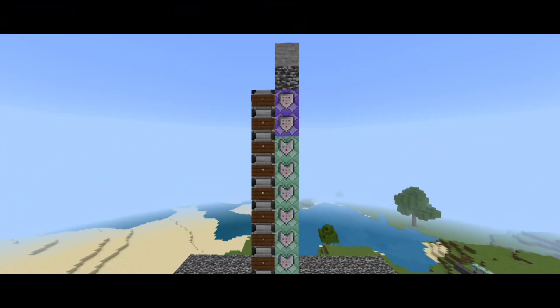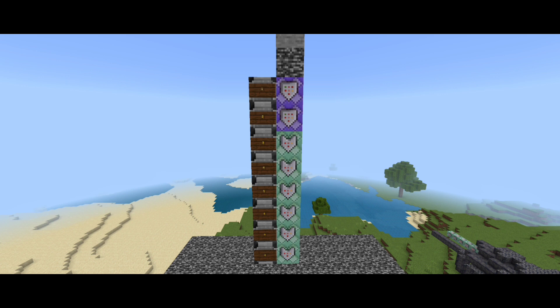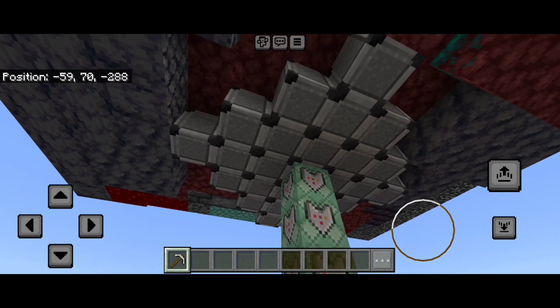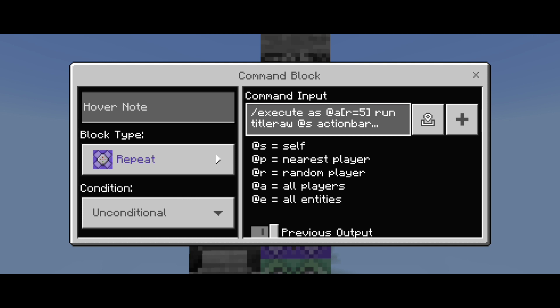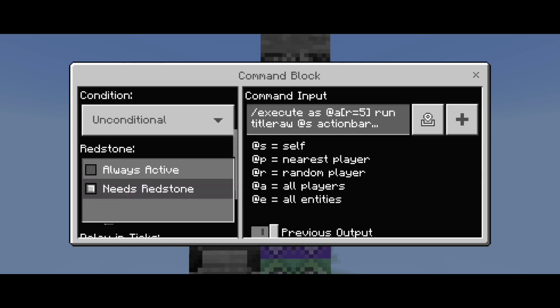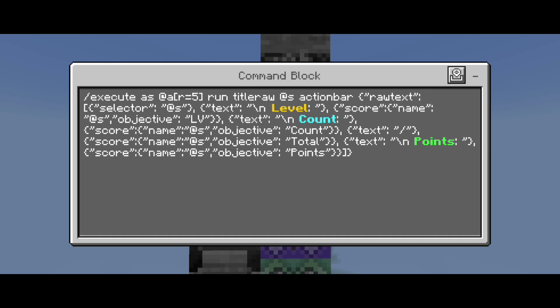Now we take a look at our leveling mechanism — how do we actually level up and progress? You'll need eight command blocks. The first two are repeating, and the last ones are chains and conditionals. You can also surround the base of your platform with deny blocks to prevent the diorite from being broken. The first block is a repeating block, unconditional, always active, with a 30-tick delay — so the bar doesn't flash on and off repeatedly and looks static. Its command is the most tedious — an execute command that detects a player within range and runs a title raw command on the action bar. This command will be listed in the description, as will all the others.